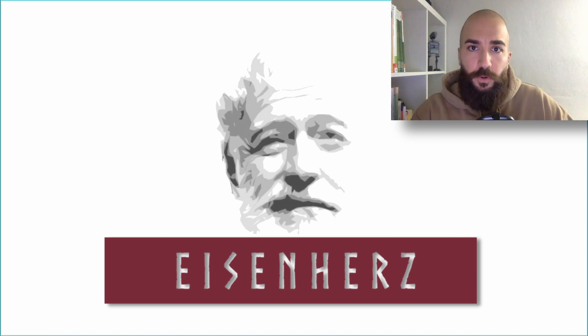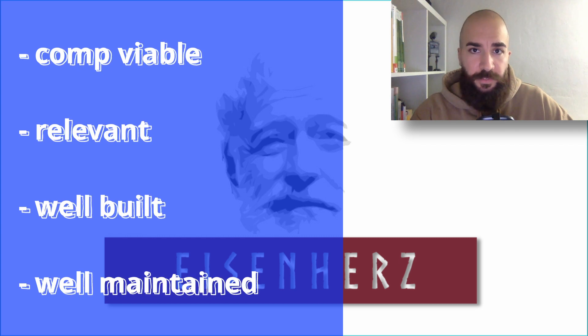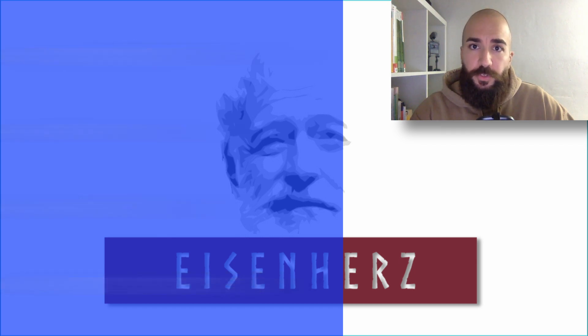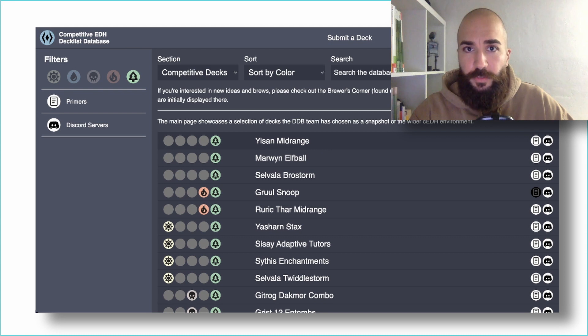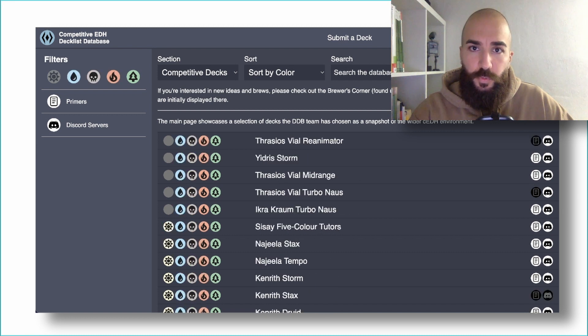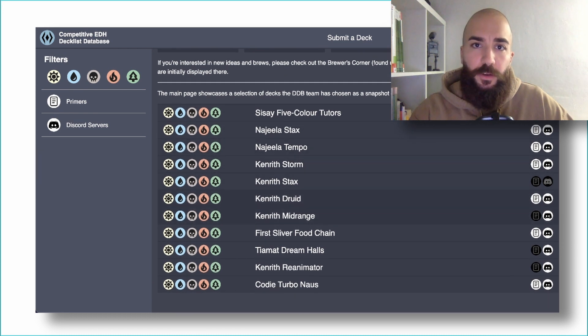Let's now talk a little bit more about the lists that do get accepted onto the main page of the DDB. These lists are considered to be competitively viable, relevant to the community, well-built and well-maintained. As a new player, you can check for any commander, color identity, or strategy you find interesting, and you will most likely find a decklist, a primer, and a discord community to get started with CDH. Do you like mono green? Simply click the icon and find some mono green CDH decklists. Do you like five-colored decks? Click the icons and choose one that suits you. Turbo-naus, midrange, combo, stax, evolution — there are a lot of different decks to choose from and the community members will help you find the right decklist for you.